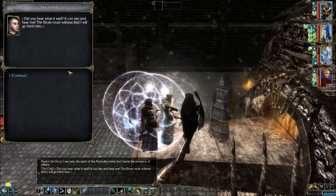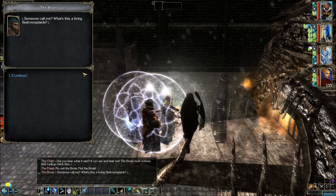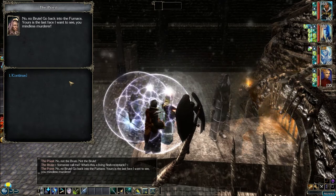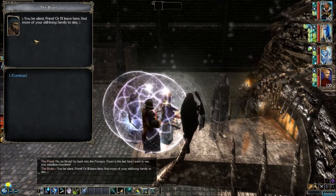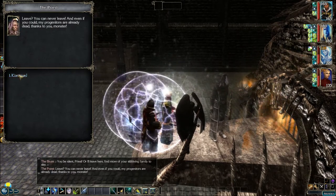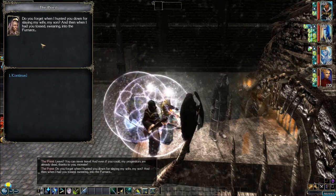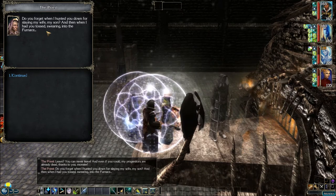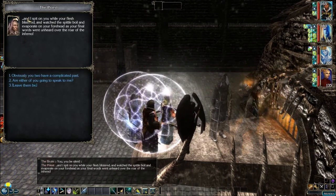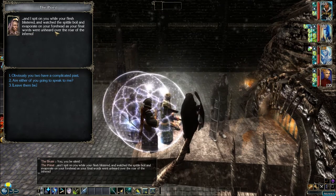'Did you hear what it said? It can see and hear me — the brute must witness this. I will go fetch him.' 'No, not the brute.' Someone calls: 'What's this? A living flesh receptacle?' 'No, no brute — go back into the furnace. Yours is the last face I want to see, you mindless murderer.' 'You be silent, priest, or I'll leave here and find more of your still living family to slay.' 'You can never leave. And even if you could, my progenitors are already dead thanks to you, monster.' 'Do you forget when I hunted you down for slaying my wife, my son? And then when I had you tossed screaming into the furnace — I spit on you while your flesh blistered and watched the spittle boil and evaporate on your forehead as your final words went unheard over the roar of the inferno?'